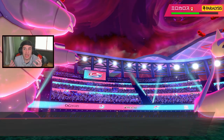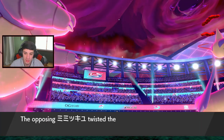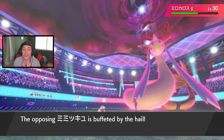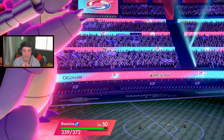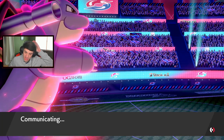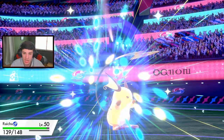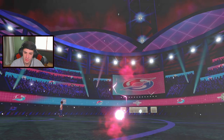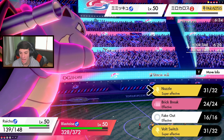Milotic is running a Ground move and this Mimikyu is obviously running Phantom Force. I don't understand this game. Okay Fake Out has to come here onto the Milotic side. We have to dump on Mimikyu - actually dump on the Milotic since it's minus one from Intimidate. Wait, the Mimikyu is minus one - oh my lord this game is whack.